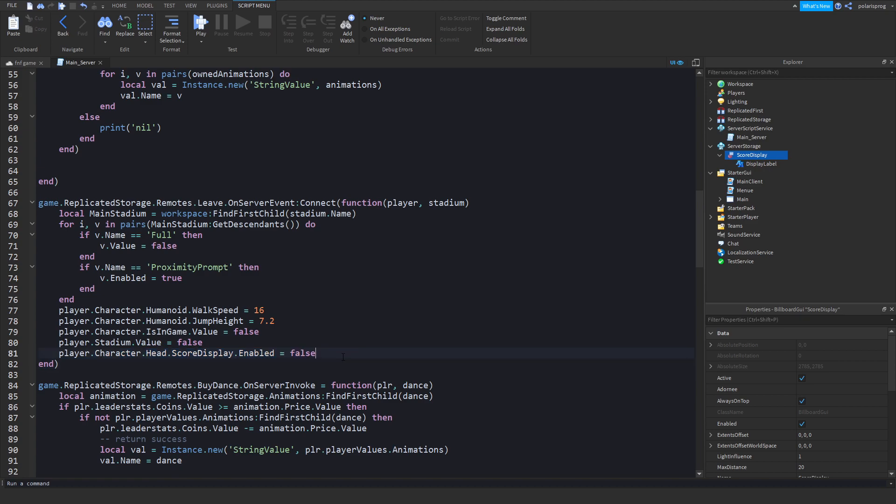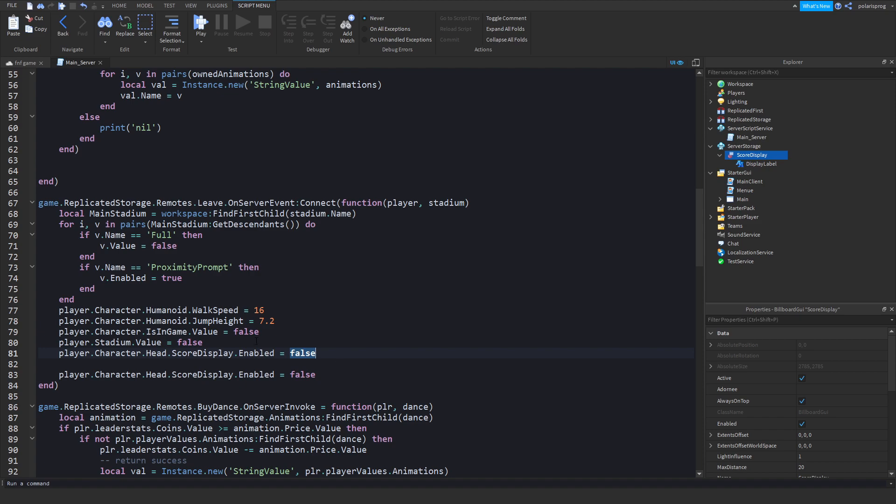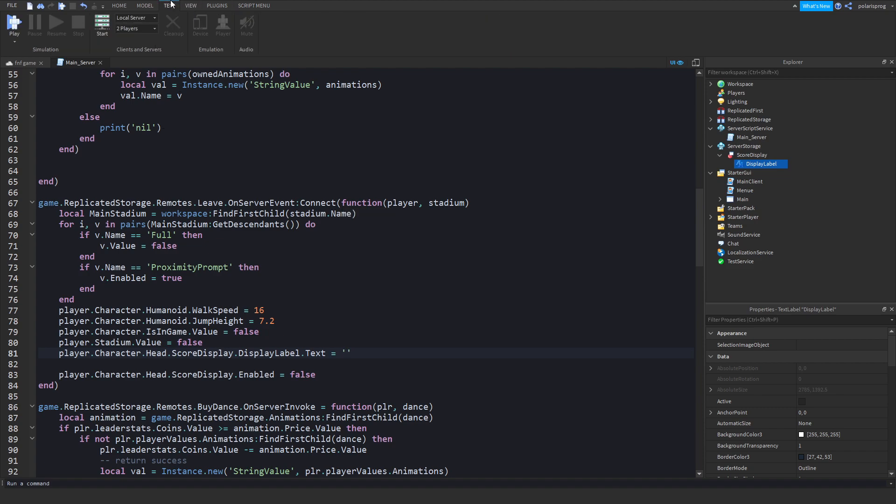After doing this, we will set the text of the display label to null — basically an empty string. That's how that looks, and I'll be back when I finish loading.